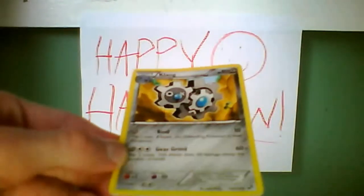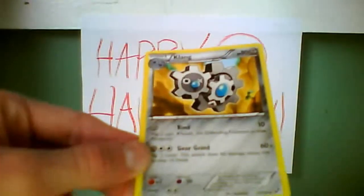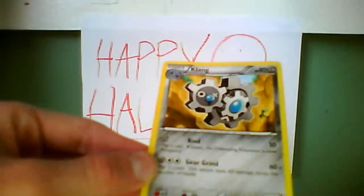It has 2 colorless energy for retreat cost, and it's from the Black and White set, it's 2011, it's an uncommon card, and it's number 75 out of 114.